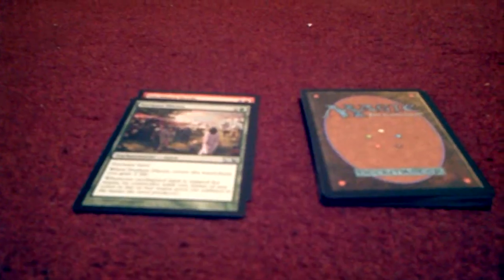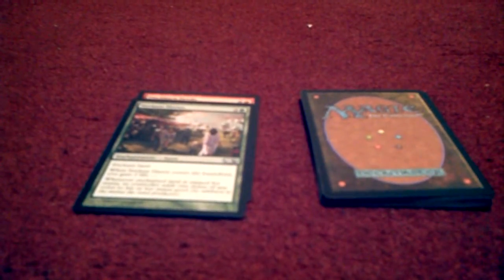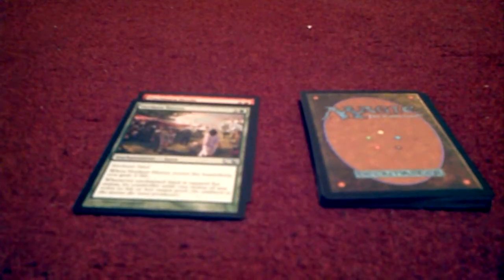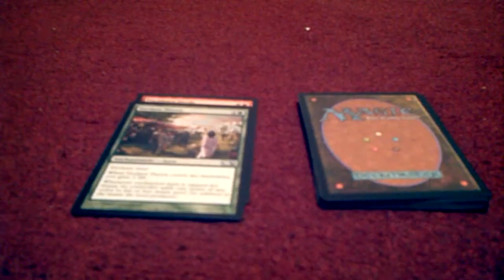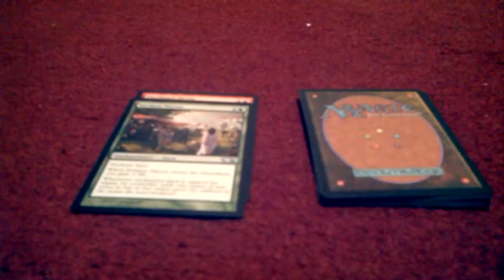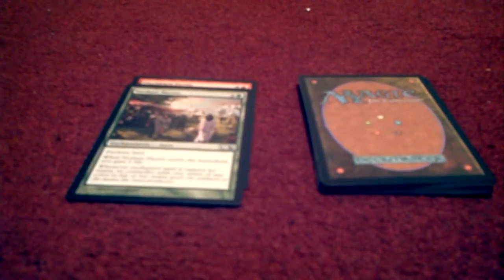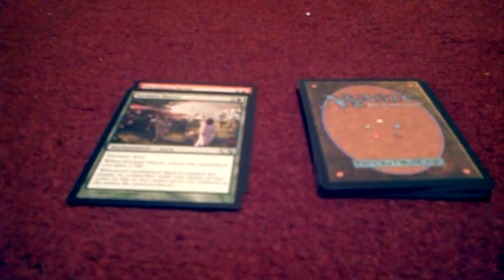The second card is Verdant Haven, a green card. It costs one forest and two others for an enchantment aura. It enchants a land, and when Verdant Haven enters the battlefield, you gain two life. So if you're running a white-green deck, maybe that's the card to consider.